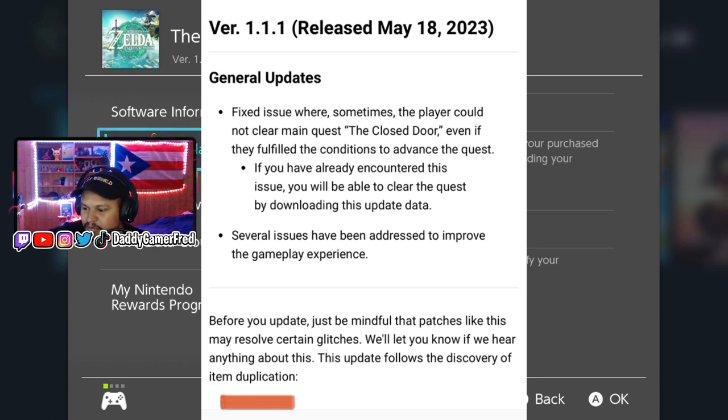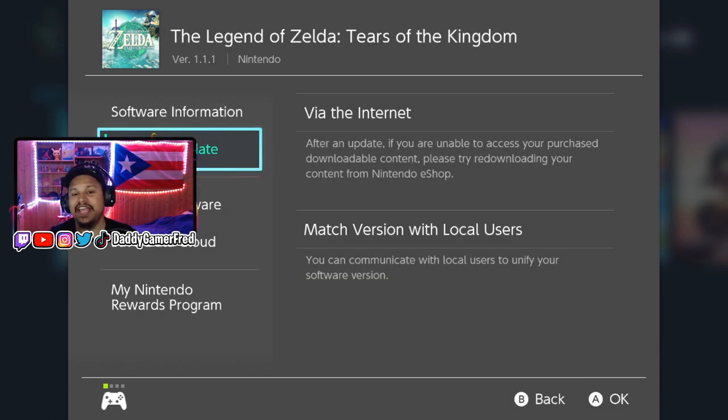Before you update, just be mindful that patches like this may resolve certain glitches — we will let you know when we hear anything. This update follows the discovery of the item duplication glitch. Nintendo is probably aware of it and I do think they're going to try their best to patch it out, especially with how quickly this patch dropped. But from what I'm hearing in the community, people are easily able to do the item duplication glitch even after this update.